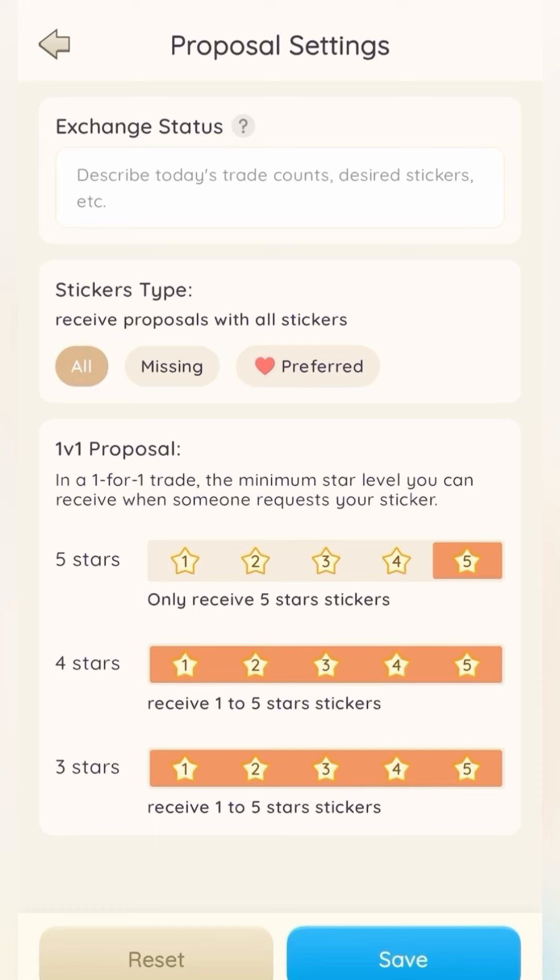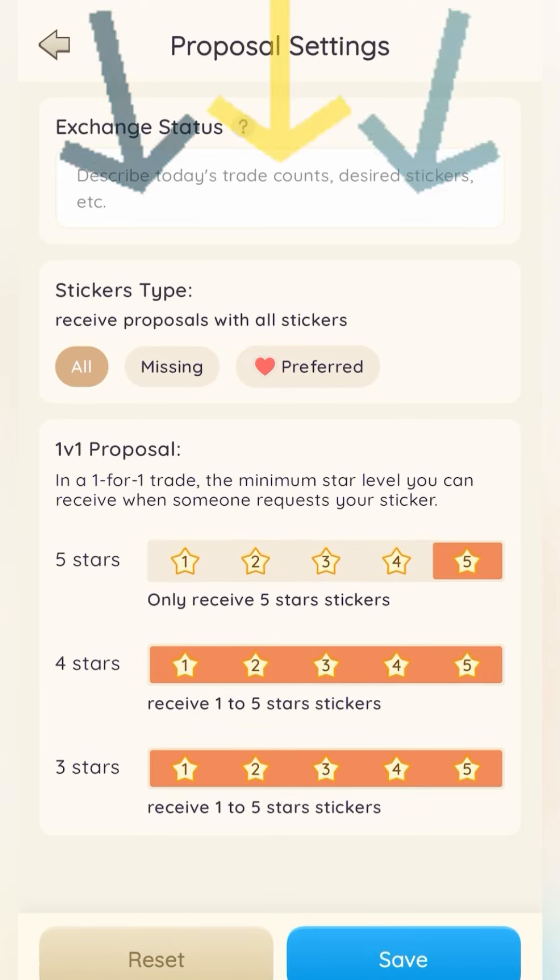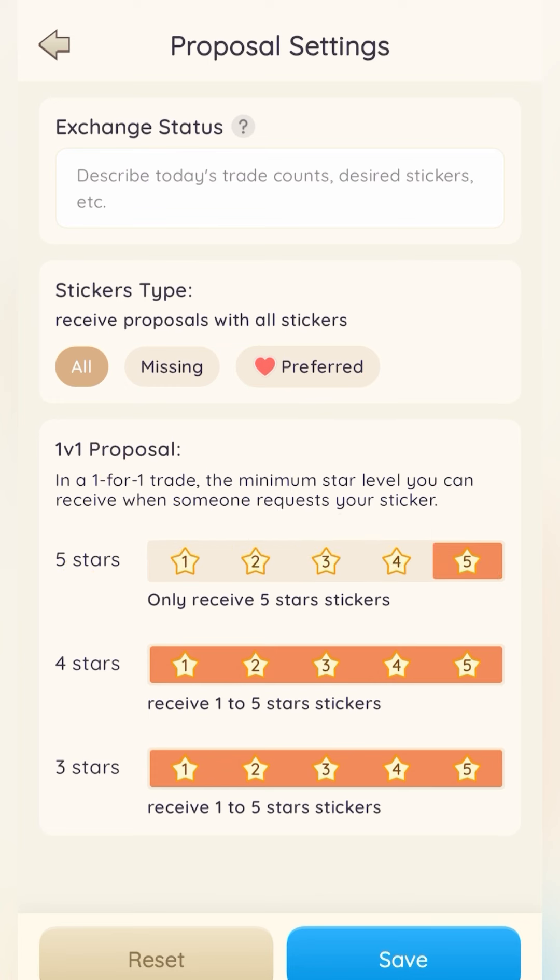There's also a 1v1 proposal section where you can set parameters for what kind of sticker proposals you receive. If you only want to receive five-star proposals for your five-star stickers, you can set that — same for four and three-star stickers. If you don't want somebody requesting one of your three or four-star stickers for a one-star, you can remove that option entirely. This only works for one card to one card, but it really cuts out unnecessary trade requests you'd never accept anyway.